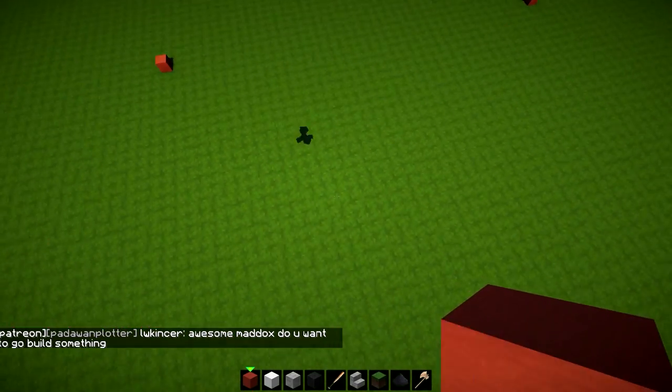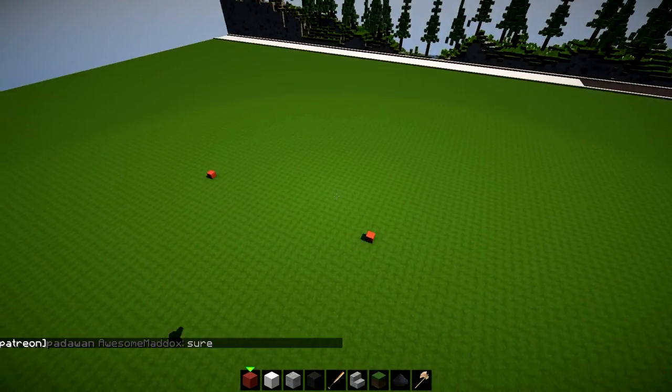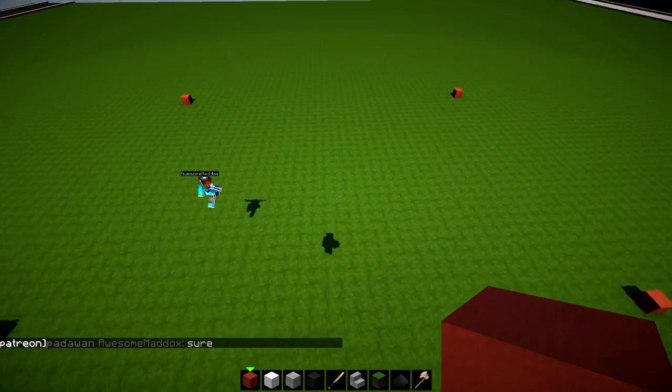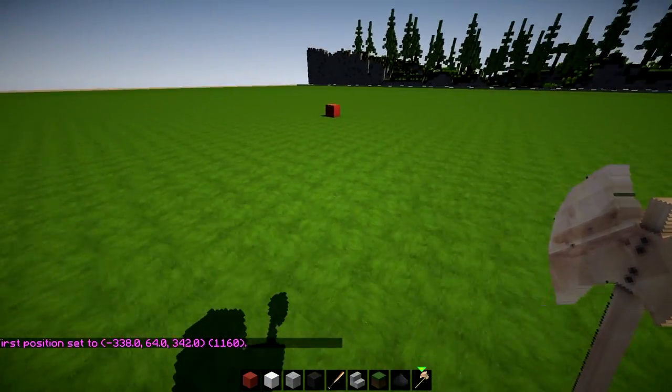This is going to be a road junction — a slightly wider road here and here, and a slightly narrower road there and there. And what we're going to do is just keep on building this road until it is complete.